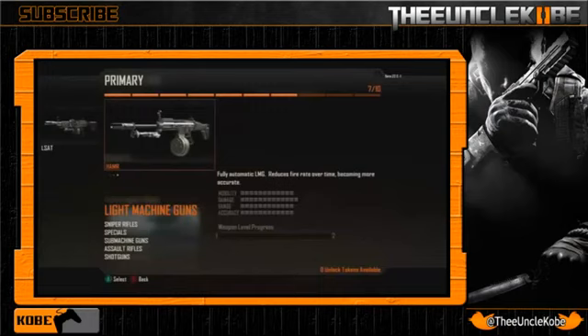Onto the last LMG, we have the HAMR — which I assume everyone will call the hammer — and I found this one very interesting because of its description, which reads 'reduces fire rate over time becoming more accurate.' So I'm guessing at first squeeze of the trigger bullets will just be pouring out constantly, which will be very effective against people rushing at you in close quarters, but as you try to pick off people at long range the fire rate goes down and your shots become more accurate. It's kind of like a PP90 that morphs into an MP7 when you're shooting at long range, which is awesome — but totally speculation.